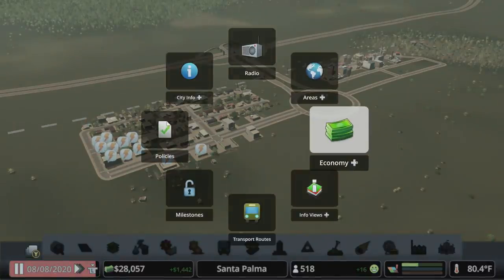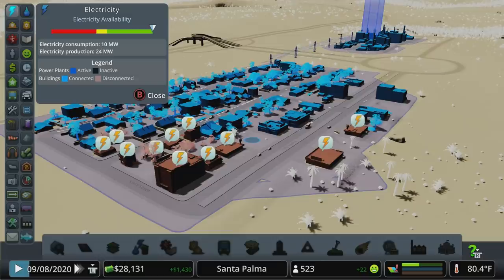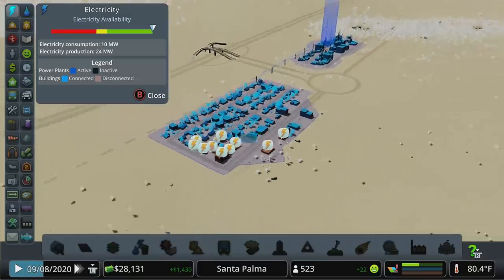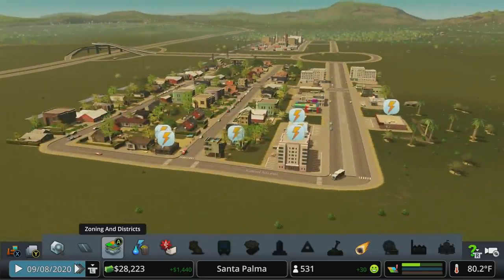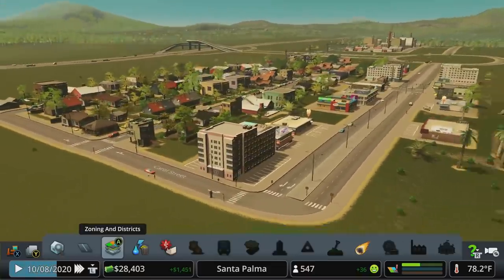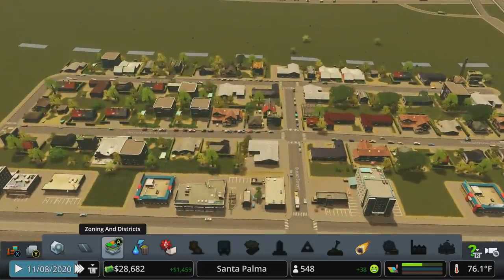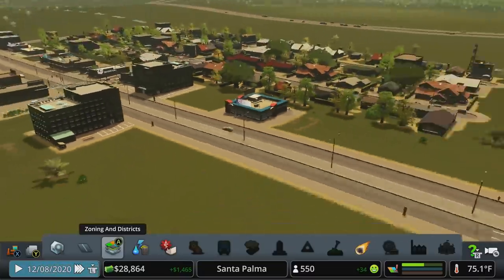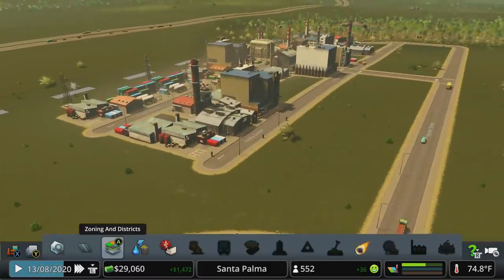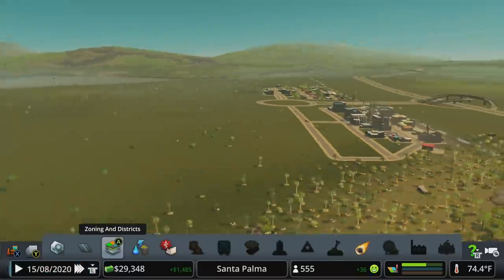Bumping the budget back up will move electricity from yellow to well into the green, so that should have us covered for a bit. Before dropping in new power plants, always double-check that your budget isn't turned down. If the warning icons don't go away right away, throw it on three-times speed — it takes a minute. In the last episode we set up a basic residential area, a basic downtown commercial zone, separated our industry with a coal power plant, and got our water set up down by the river.